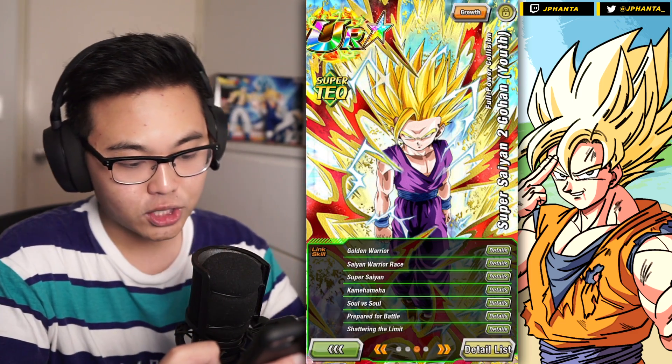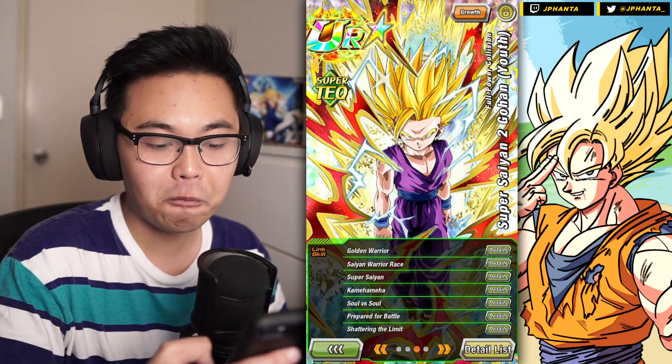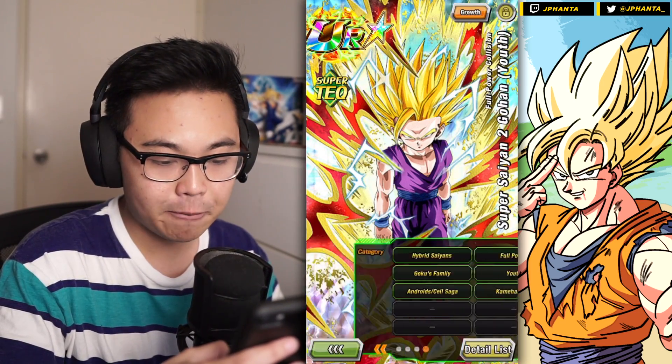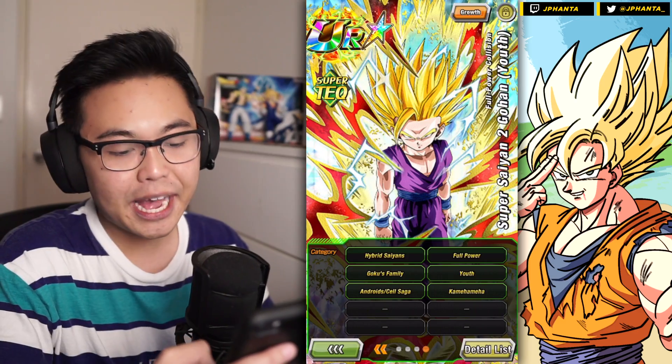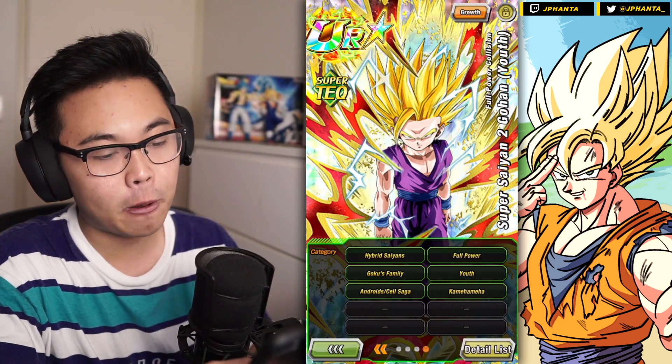His link skills are Golden Warrior, Saiyan Warrior Ray, Super Saiyan, Kamehameha, Soul vs Soul, Prepared for Battle, and Shattering the Limit — with 6 categories: Hyper Saiyans, Full Power, Goku's Family, Youth, Androids, Saiyan Saga, and Kamehameha.